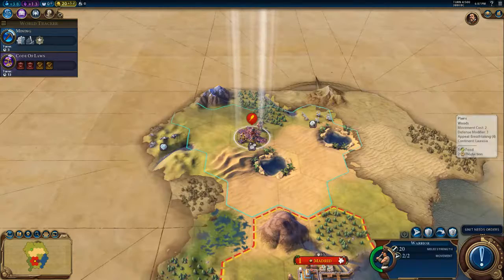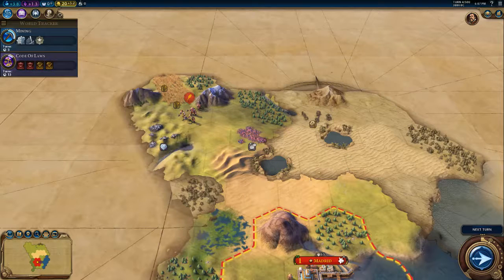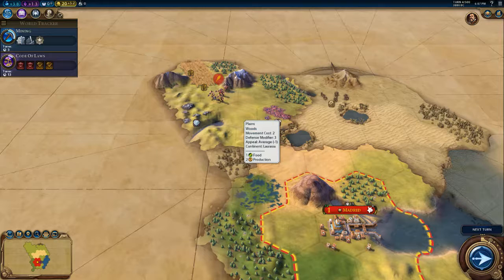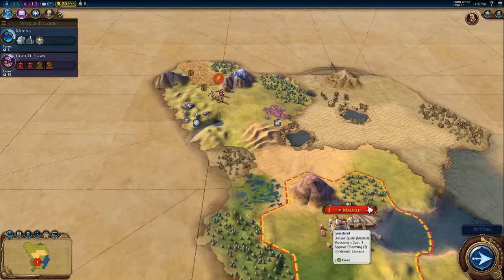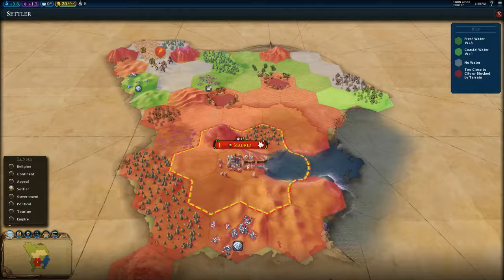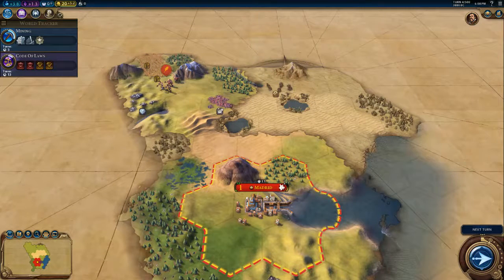We'll go ahead and do our next turn. We've got some wheat and these amenities here — this is looking like a pretty good place for another city. Keep in mind we go out one, two, three from this city, and your next city is also going to go out three. I like to maximize land with about one overlap. The game won't let you place a new city in the radius around your current city. The closest placement could be here, and then we can start expanding and overlapping in those areas.